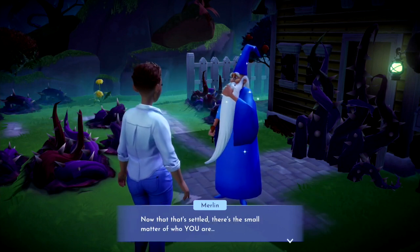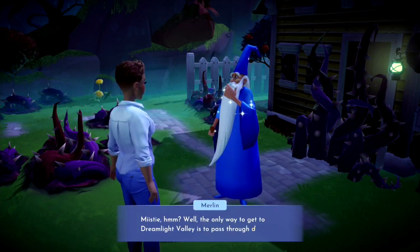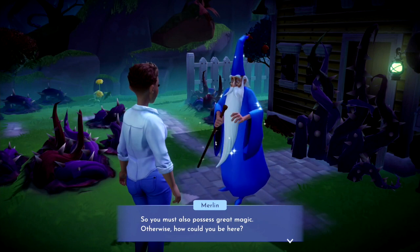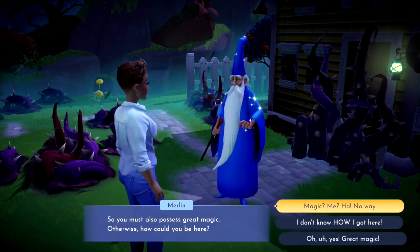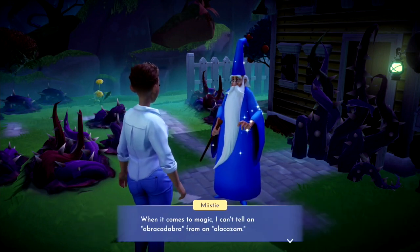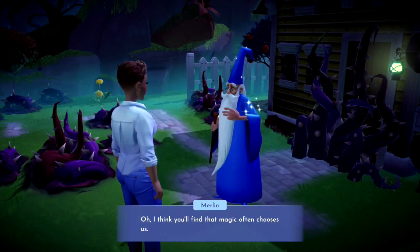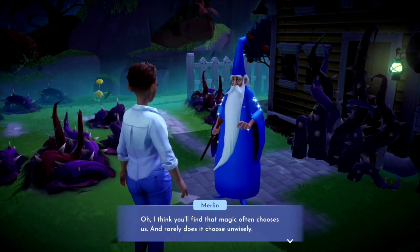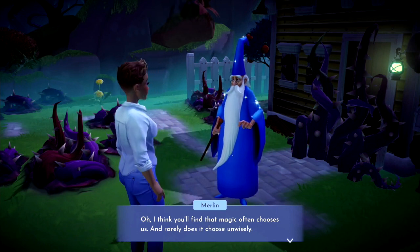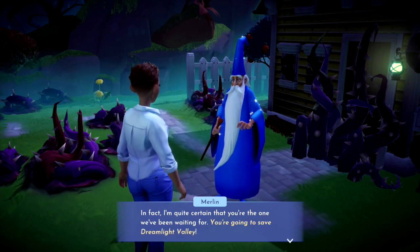Now that that's settled, there's the small matter of who you are. Me? Misty. Misty — hmm, well, the only way to get to Dreamlight Valley is to pass through dreams, so you must also possess great magic. Otherwise, how could you be here? Magic — me? No way. When it comes to magic, I can't tell an abracadabra from an alakazam. I think you'll find that magic often chooses us, and rarely does it ever choose unwisely. I'm quite certain that you're the one we've been waiting for — you're going to save Dreamlight Valley.